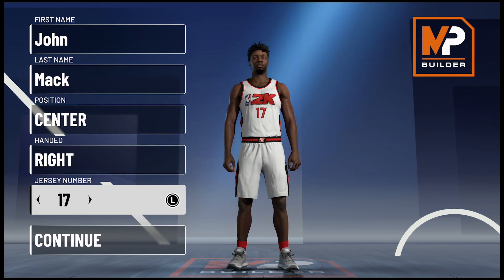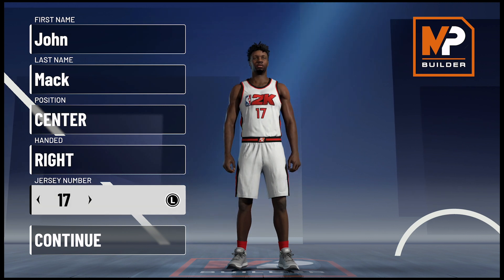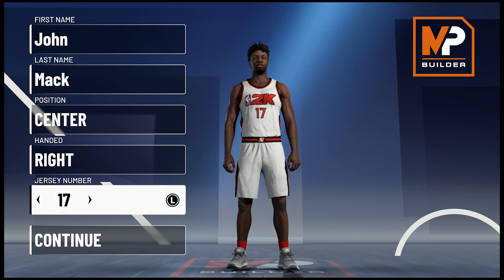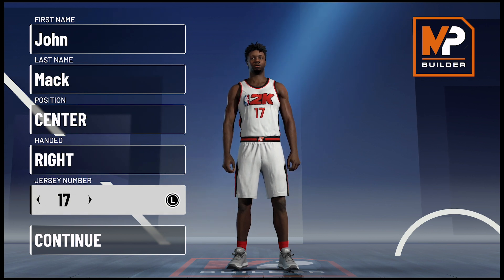Jonas Valanciunas is only 28 but he's the vet for this young Grizzlies team. Jaren Jackson's injury was a big loss this season but Jonas stepped up to be the second leading scorer behind John Morant. This season he's actually having a career year averaging a career high in points and rebounds and is a nightly double-double threat. The team might not win the championship this season but they look primed to secure their spot in the playoffs via the play-on tournament, and Valanciunas is a big reason why.